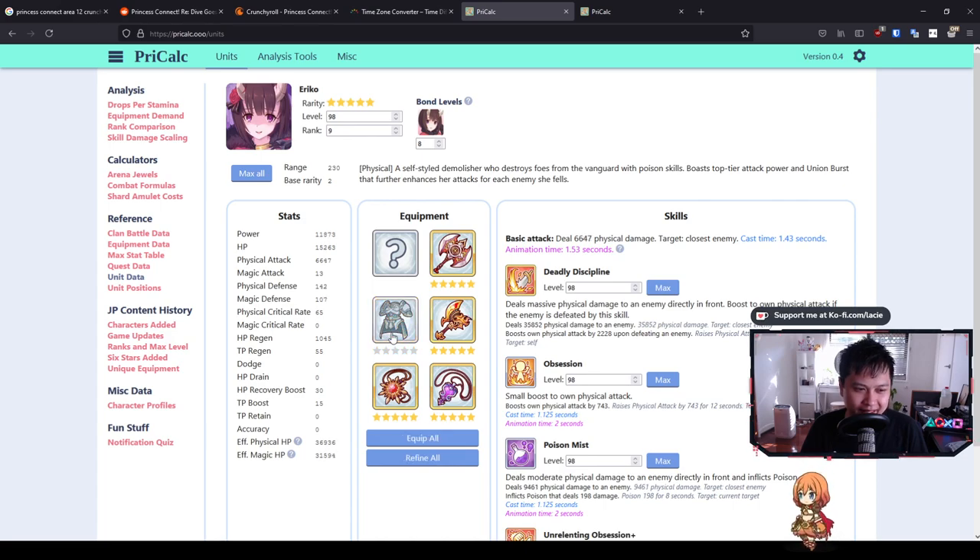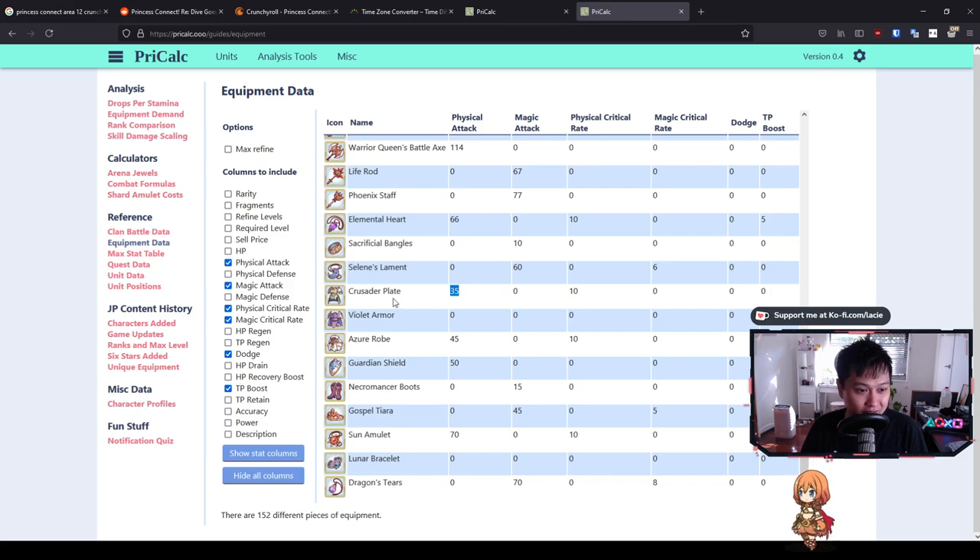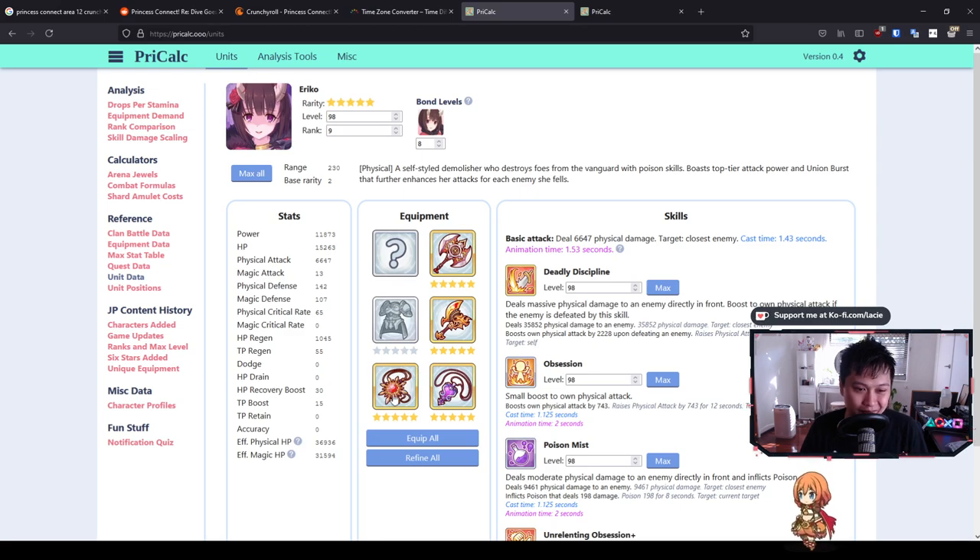What about clan battle DPS? Eriko is getting a piece of armor, which I'm not thrilled about. However, as I said, a lot of our items this time are giving offensive stats. Looking at the new pieces: we get 35 physical attack from an armor piece plus 10 crit rate; the Azure Rope (leather armor) gives 50 attack from a shield; the Sun Amulet gives 70 attack. On the magic side we get 15 magic attack from boots, and the tiara and Dragon's Tears give 5 and 8 magic crit rate respectively. Bottom left items are the key items — for DPS the 8-4 bottom left item is the first you go for. If you're not following Chinese or JP timelines, just slam the armor piece on — you can't go wrong with more stats.